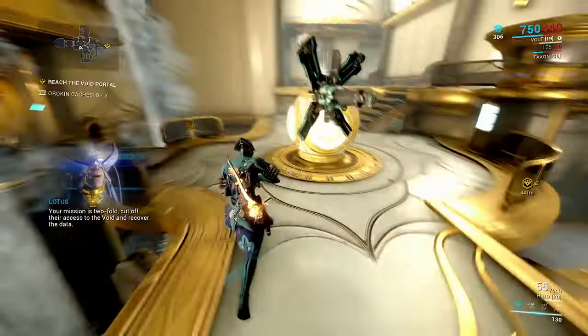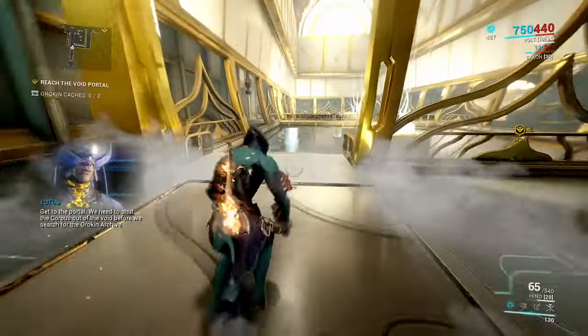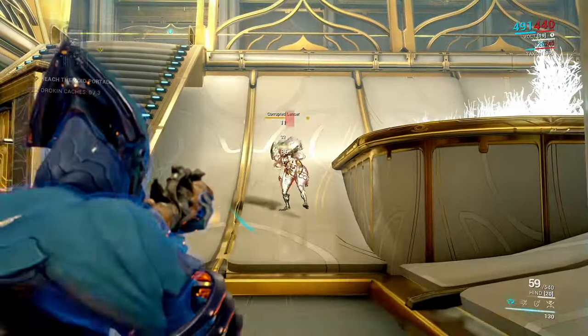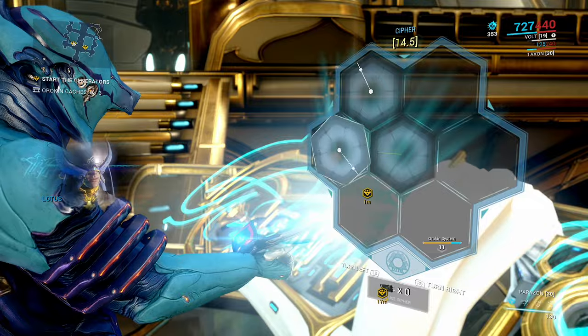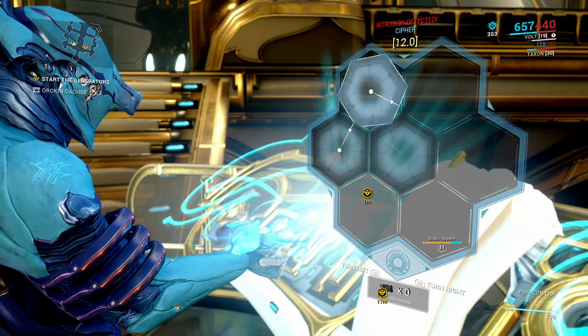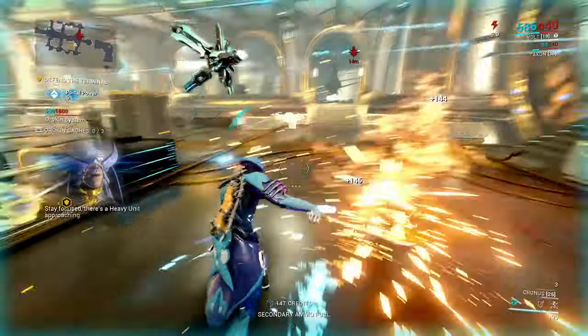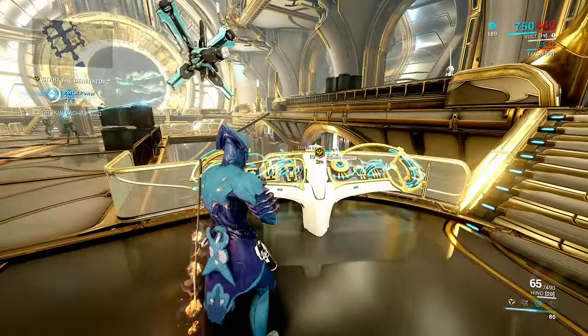I wonder if we can get Argon crystals in here. This is actually a sabotage - shouldn't be too difficult. Keep an eye on what gets dropped from these. When we get here, this is going to be like a mobile defense. We basically hack into this and have to defend it for a set amount of time, then we'll do the same on the other side. Portal power 50% - let's move over and do the other side.